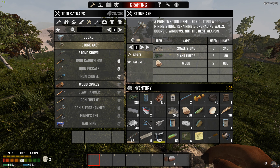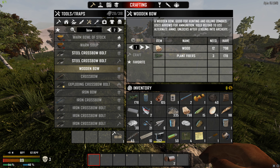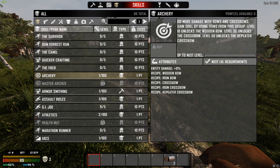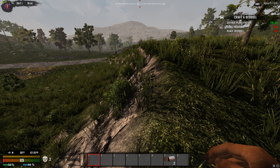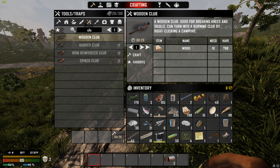Alright, scrap that one, make a new one. There's the bow, but we need to level archery. Wooden bow — looks like it's level 10. I don't think we can actually level archery without a bow, so that's going to be interesting. We'll figure that one out. Let's see if we can make a club. Not a fan of getting in close, but I guess we'll do what we have to do.